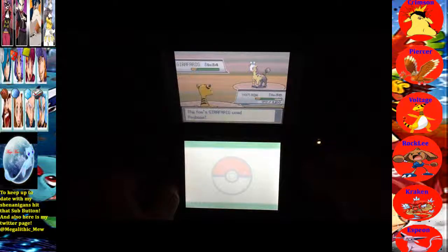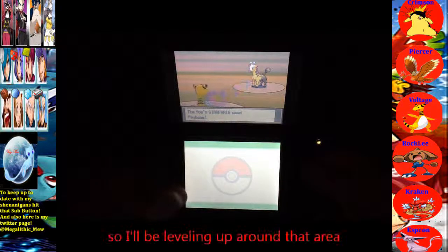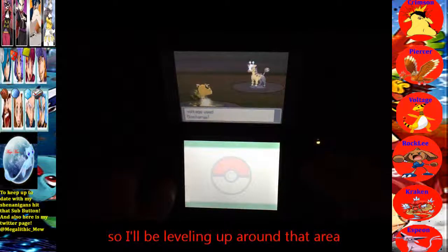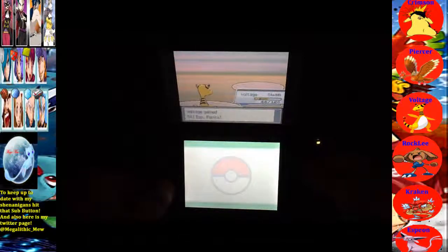Hitmontop is only level 20 and it needs to obviously be higher, and just the rest of my team, because the Elite Four will probably be around level 50. So I need to level grind. HeartGold will probably be back on Thursday, and like I said, Tuesday will be a tutorial and Wednesday Wi-Fi Battles.